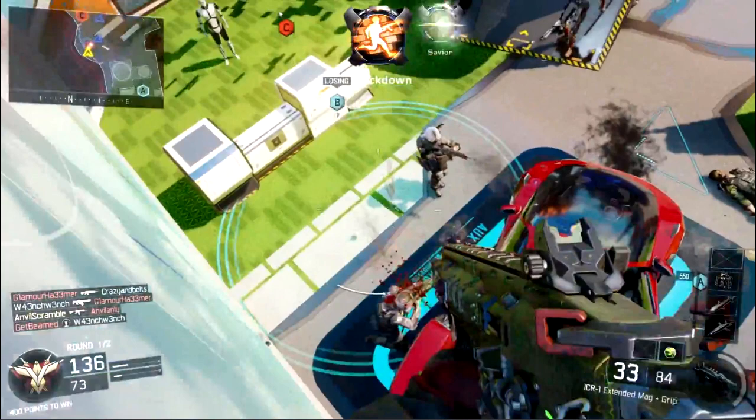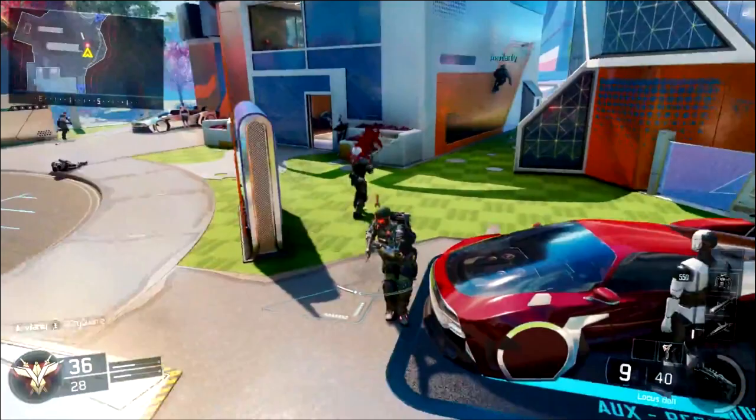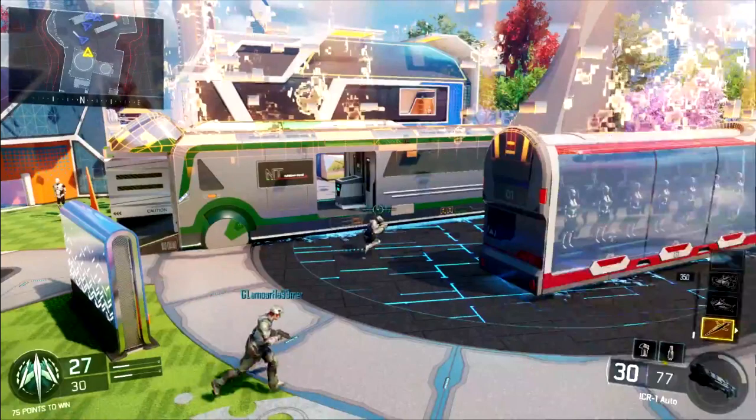Nuketown, as Treyarch has emphasized multiple times, is the run-and-gun classic close-quarters map. Personally, I love being able to rush up with an SMG, get right in the enemies' faces, get a ton of kills — and that's exactly what this new Nuketown map is going to allow us to do.